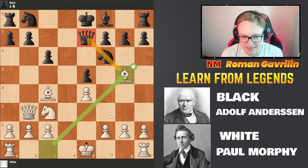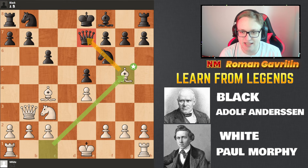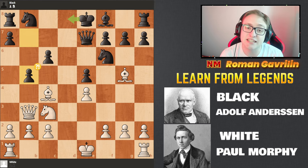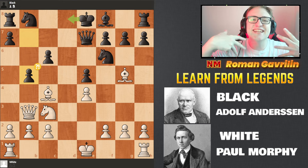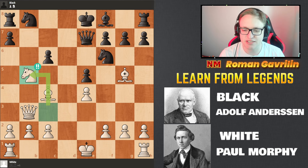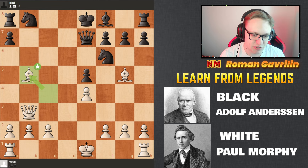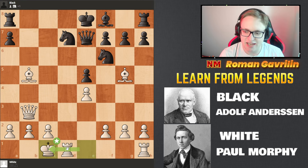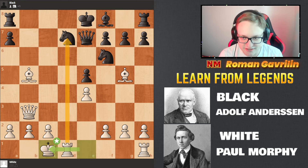The obvious-looking move that Adolf played loses the game by force. According to the computer, Qc7 should have been played, maybe developing the knight or going Bc5. But b5 is played, and this is where the attacking combination comes in. Nd5 — the first brilliant move of the game! Cxb5, Bxb5, Nd7, and now long castle. Rxd7 is now being threatened and it's very hard to defend. Rd8 is played, but Rxd7 goes through.